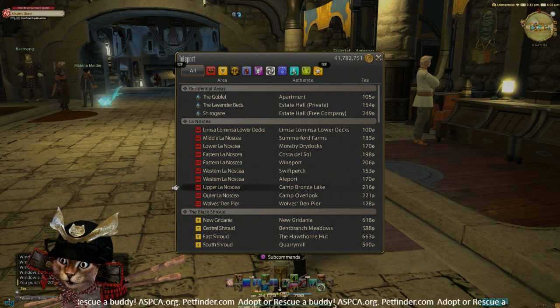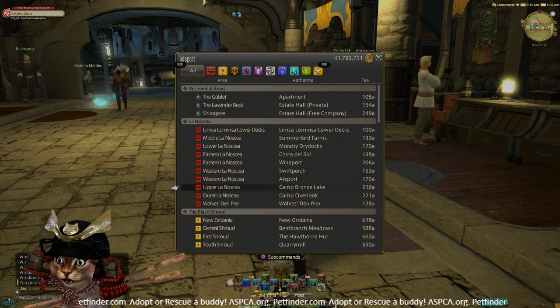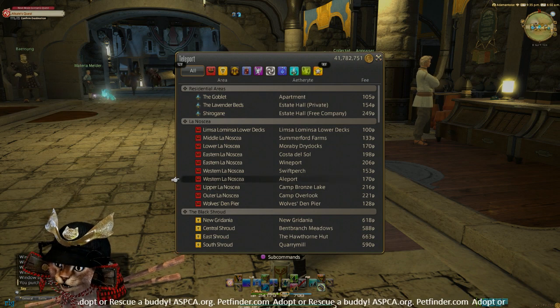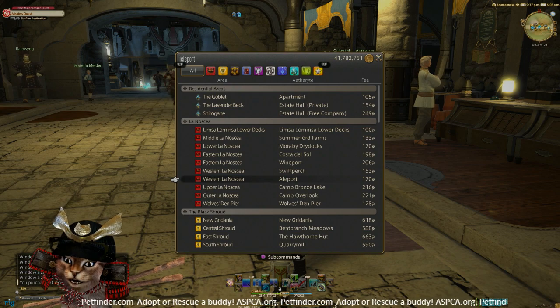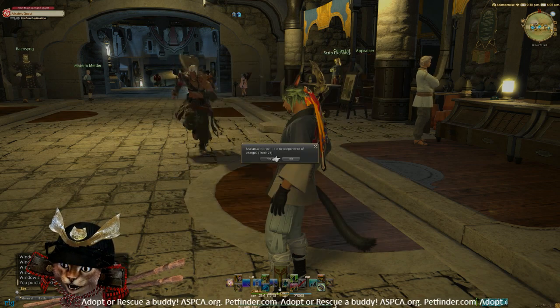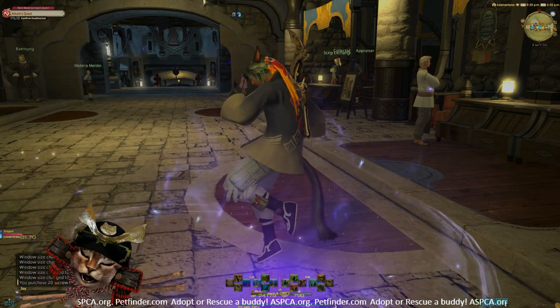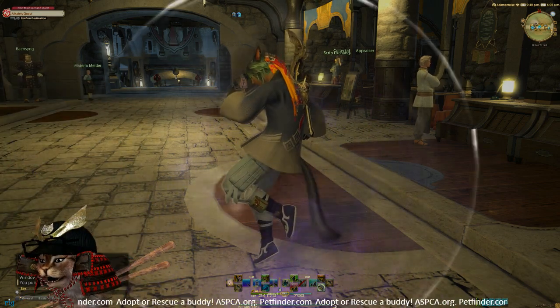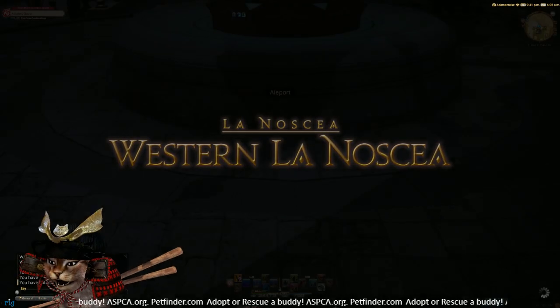Once you have your bait, we need to go to Upper La Noscea. Camp Bronze Lake is not all that close, so I like to go to Aleport — the teleport comes in nice and close to the part of Upper La Noscea where you need to go fishing.